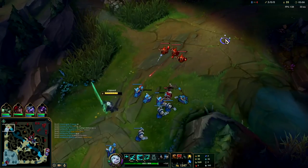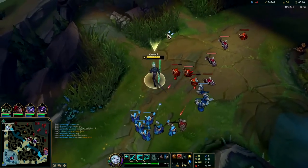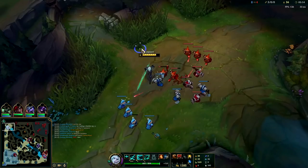Whenever you go inside of someone you get your R reset — like a Darius would — and you get to use their abilities. But I don't want to go inside of them right now; it's kind of pointless.